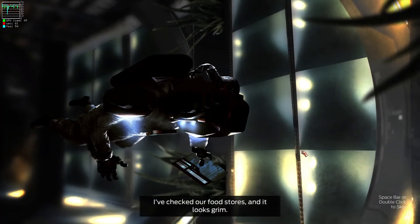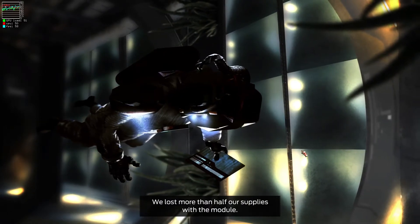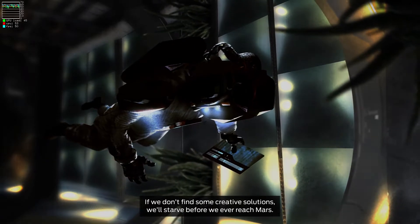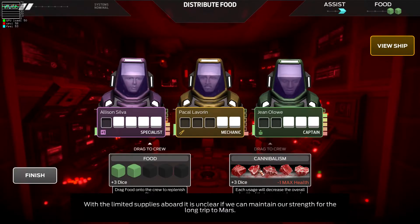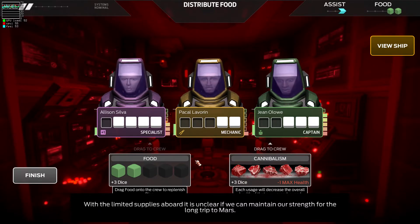I've checked our food stores and it looks grim. We lost more than half our supplies with the module. If we don't find some creative solutions, we'll starve before we ever reach Mars. With the limited supplies aboard, it's unclear if we can maintain our strength for the long trip to Mars.